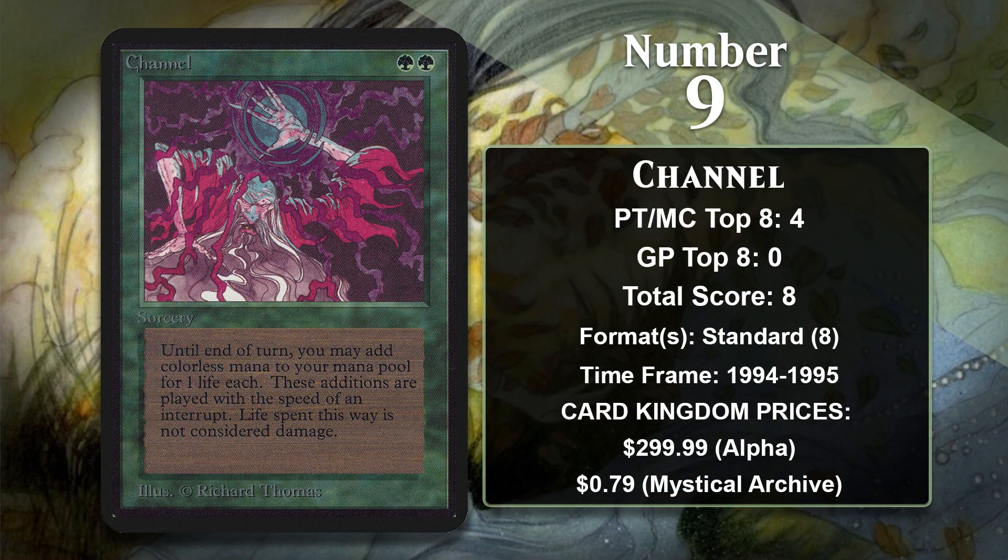At number nine, it is Channel, which, like Dark Ritual, showed up in Alpha. Channel is a Ritual effect capable of netting you the most mana, since you can pay only two green mana and then get as much mana as you want. The downside is that you can only get colorless mana out of it, and you have to pay a life for every single mana you produce. Channel is famous for being part of one of Magic's very first competitive two-card combos: Channel and Fireball.